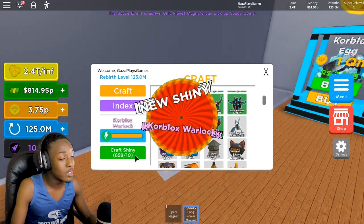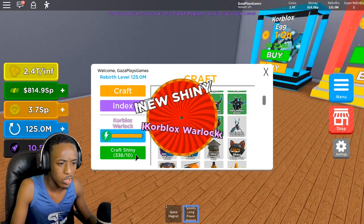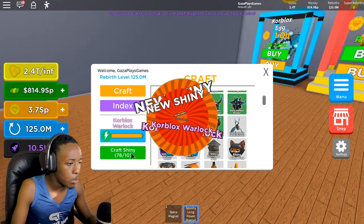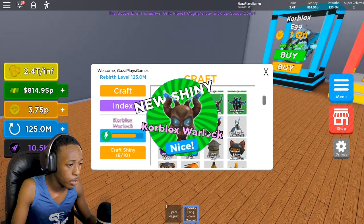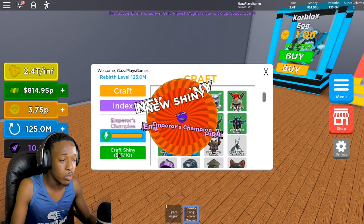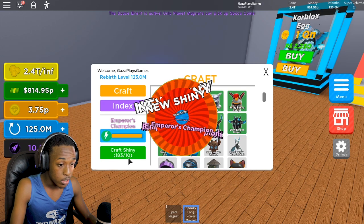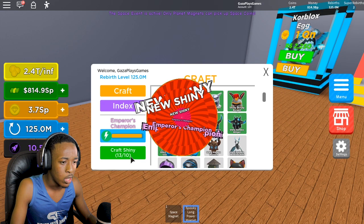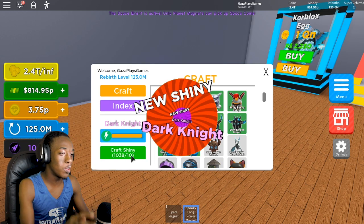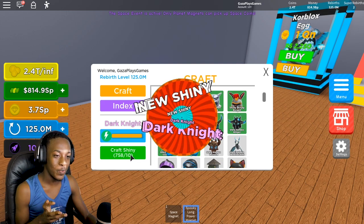Make sure you guys check out the last video. Let's spam click this and see how much we can actually get. I wonder how many shiny core block skeleton birds we have right now. I'm going to go straight to that emperor's champion and make these into shinies. Let's click, click, click — just a few more and we're done with that one. Now this one is the dark knight — I'm just clicking because I know the position of the blocks.